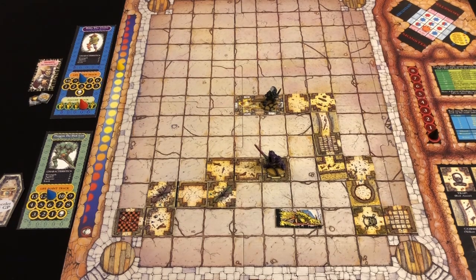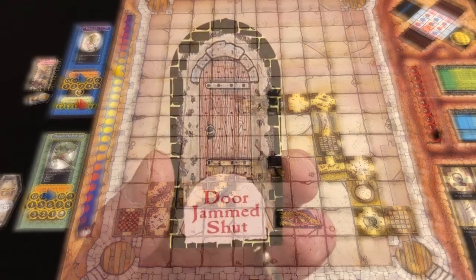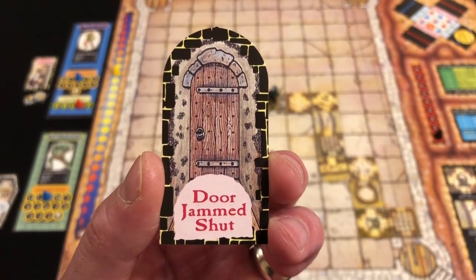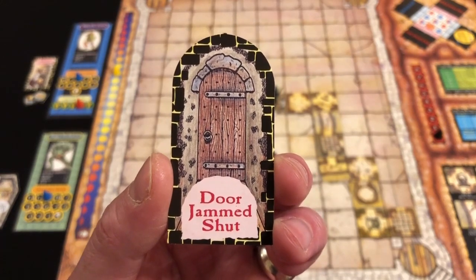The sun tracker advances. Thargrim needs to head north, but there's a closed door to pass through. We draw a door card — frustratingly it's jammed shut. Our turn ends immediately; we'll have to try again next turn. What kind of chaos warrior can't put his shoulder through a rotting old dungeon door?